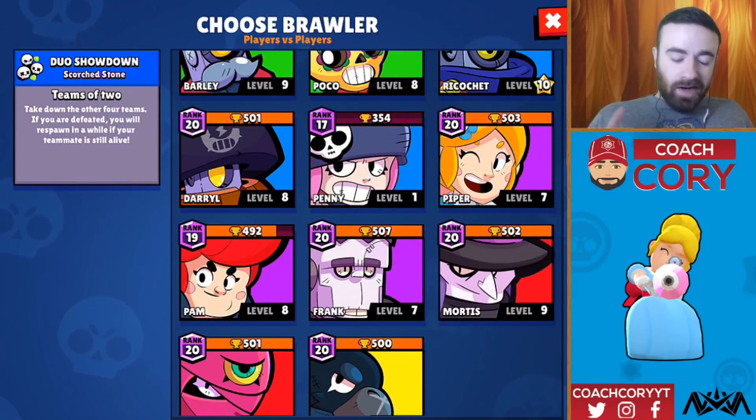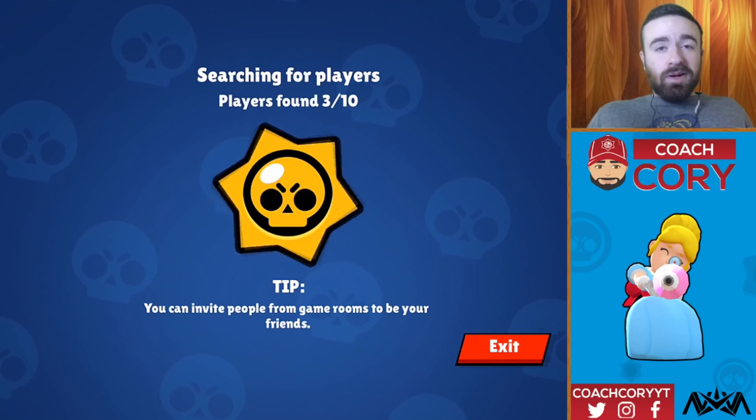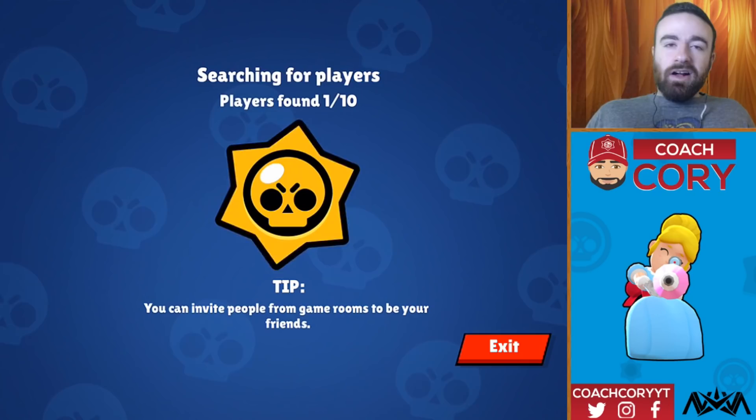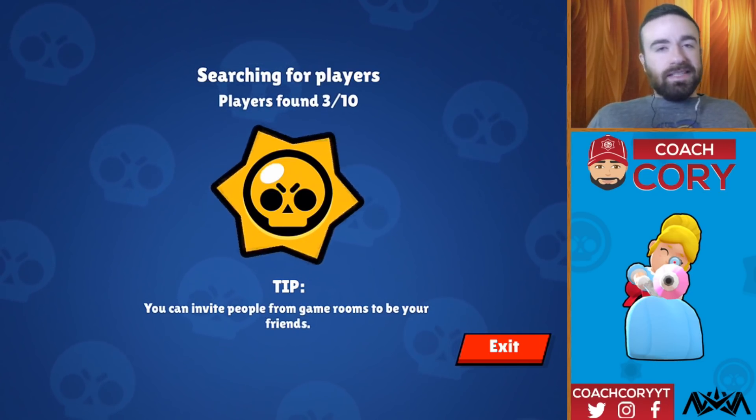Alright, let's get Pam to 500. I'm eight trophies away. It's level eight Pam. We're going to go with randoms in duo showdown, so hopefully we get a good teammate. Pam is definitely pretty strong right now after the buffs — I'd call her a top 10 brawler, not quite top five but borderline maybe. Anyway, let's get into the match.